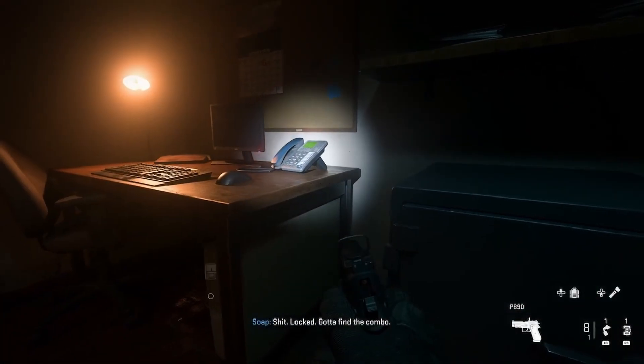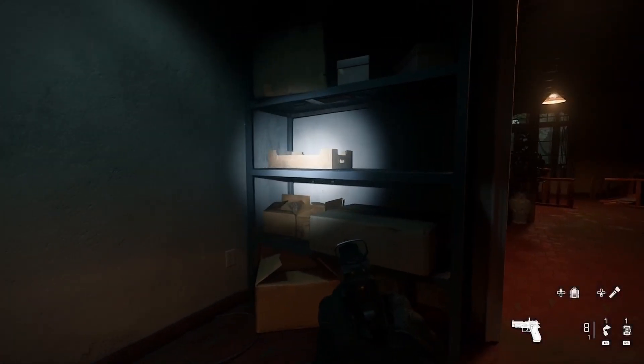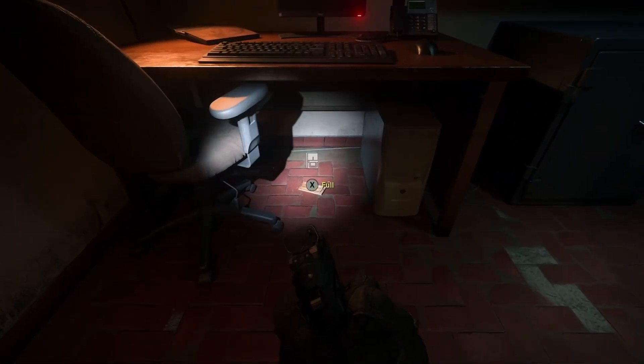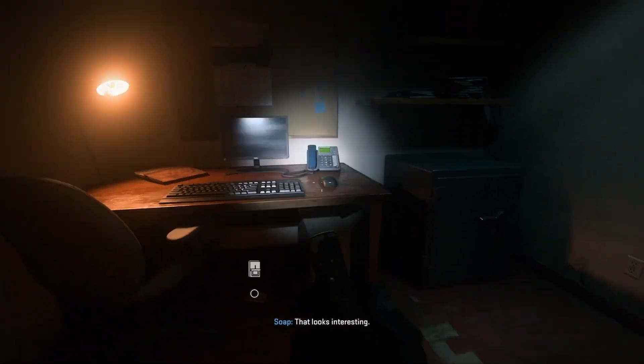What's good, Tony here back with a tutorial on Modern Warfare 2 single player campaign mission 'Alone.' In this mission you have two different lockers to unlock, the first one being behind a door.